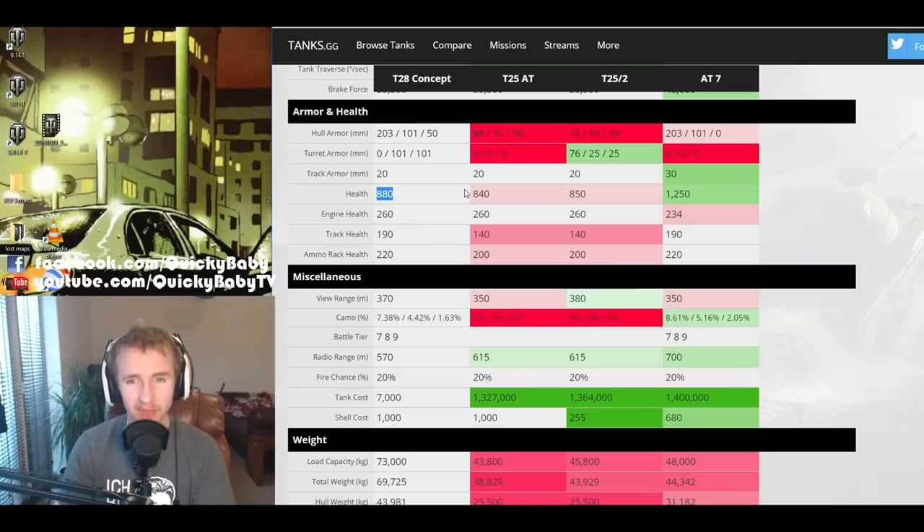The second big downside to the HTC is the amount of hit points: 880 HP. That's just slightly more than the T25 AT and T25 II, but considering how immobile and heavy this tank is, you'd expect a big slab of hit points — like the AT7, which has about 50% more hit points. That allows the AT7 to survive longer and trade better, especially against higher-tiered opponents. In the HTC, you can easily get taken out in two shots to the side or rear, and some tanks like the ISU-152 at tier 8 can remove most of your HP in a single hit.